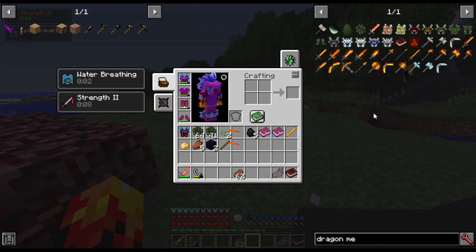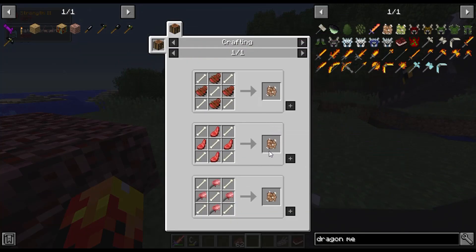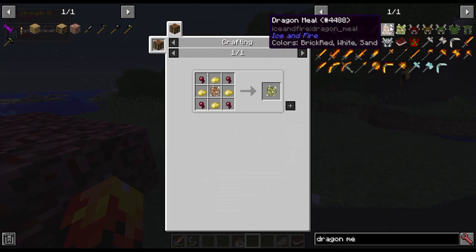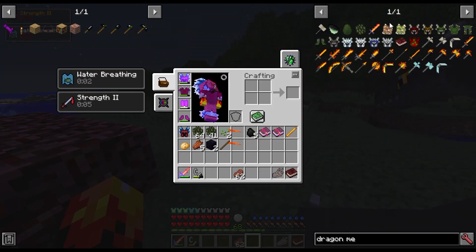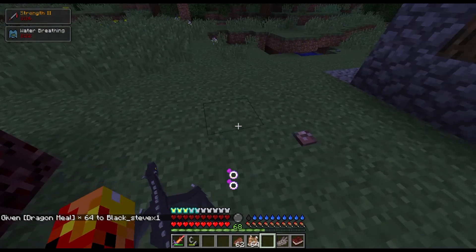Dragon meals are made like this: just bones and meat. It could be any type of meat — it can come from a different mod or just from pigs and cows, it really doesn't matter. Look at all these — that's all you really need. It's not that hard to make, but you're going to need a lot of it.